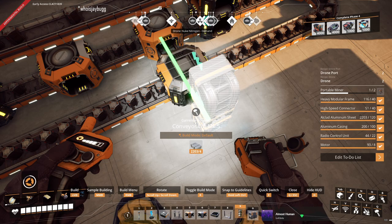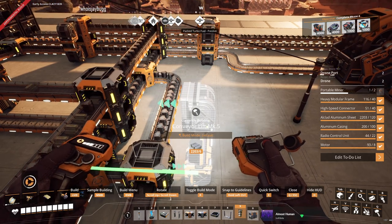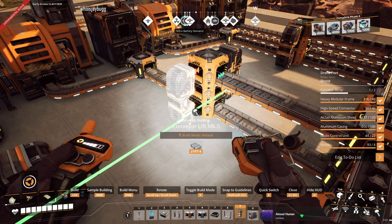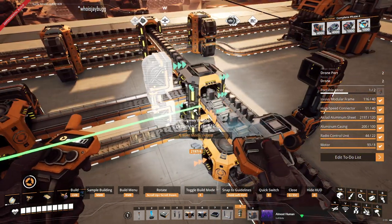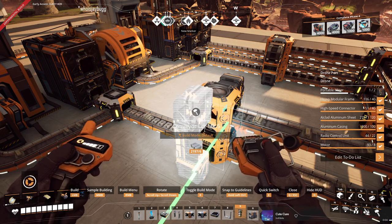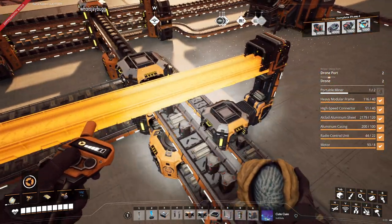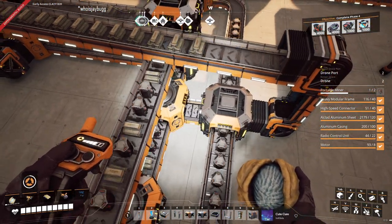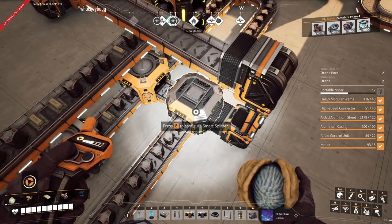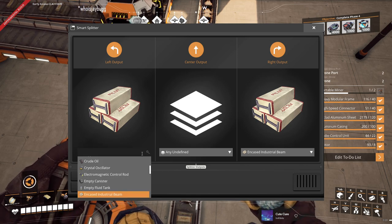Let's lift this up a little further. At this point there's really no reason to send these to the right, since we're taking them off of this line and sending them directly where they need to be. We can set this back to none, and that eases the pain on this belt a little bit.